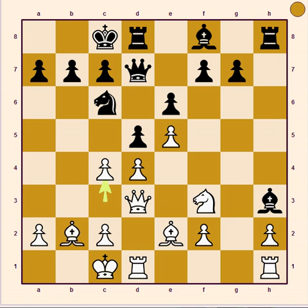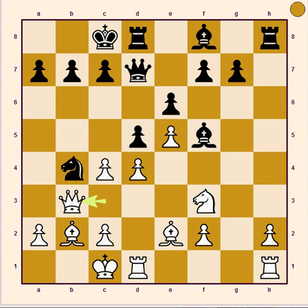13th move C4 and black reply it with Bishop F5. 14th move Qc3 and black reply it with knight B4. 15th move Qb3 and black reply it with Bc2.